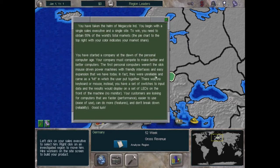The first personal computers were unreliable and came as a kit the user had to assemble — no keyboard or mouse, just a set of switches to input data and LEDs on the front to display results. Customers are looking for computers that are faster in performance, easier to use, have more features, and don't break down — reliability. These four things, plus price, make up how someone evaluates your product.